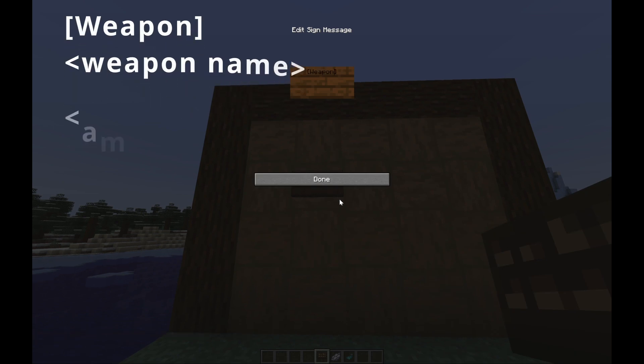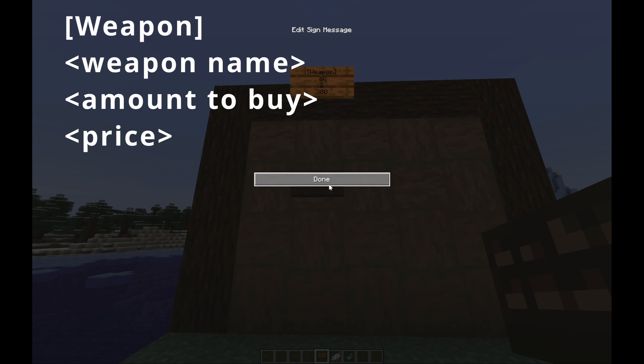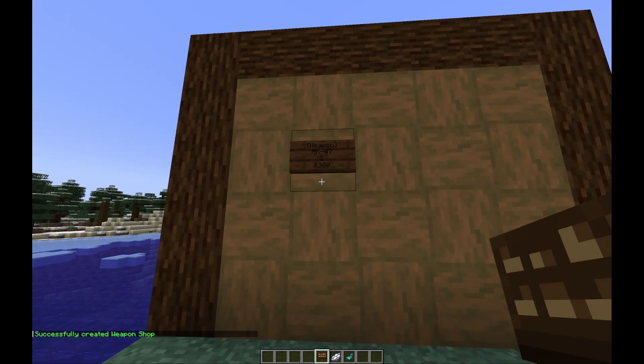We need a weapon name, so we're going to go with 'ak'. You don't need to type the full name — the plugin will guess it for you. Then set the amount you want to buy, so we'll buy two AKs at a time, and let's say three hundred dollars.